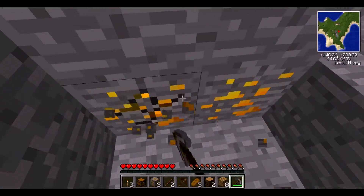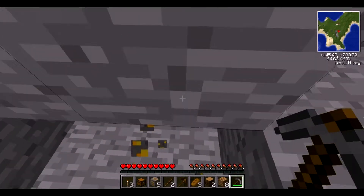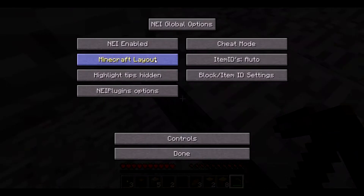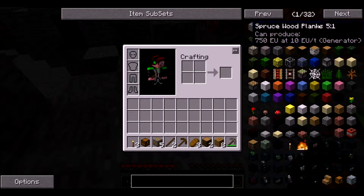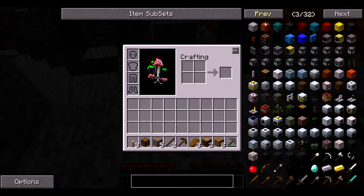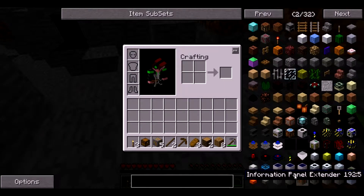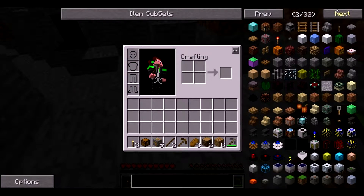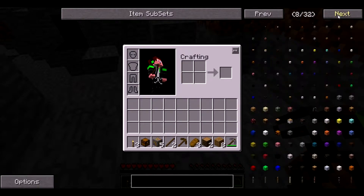We're going to have to get a little bit of copper. I'm going to use Too Many Items, but only to look up recipes, so we'll set this to recipe mode. Techit Lite's a little different from Techit, so I'm not as knowledgeable with the whole thing. I'm going to have to get used to it pretty quickly.